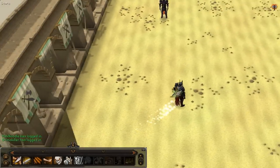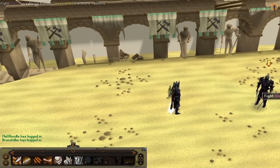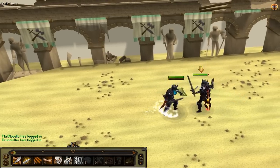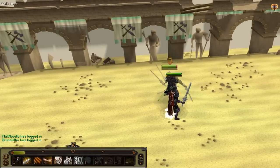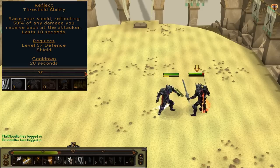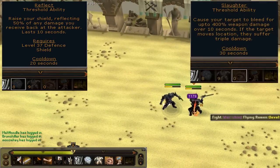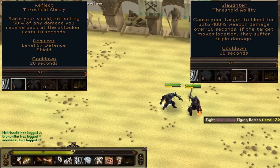What is up YouTube, Roger here. I'm bringing the second in my series of combat rework videos — I'm going to try and do one every day this week. So I'm bringing you a method on how to use the ability Reflect, which requires 37 defense and a shield, and also the ability Slaughter, which requires nothing but a melee weapon.